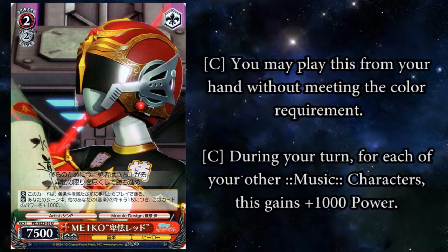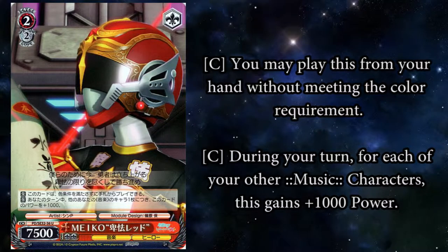She has two effects. Her first is that you do not need to meet the color requirement to play this card, which is really great help because you are running all four colors in this deck. During your turn, for each other music character, she gets 1,000 power. Pay 2 is pretty steep, but with the full field — which is what you're trying to go for — she goes up to 11,500 with two soul, not counting the back row. It is only during your turn, so it isn't that great of a defensive card, but as an offensive card it could run over a lot of things.